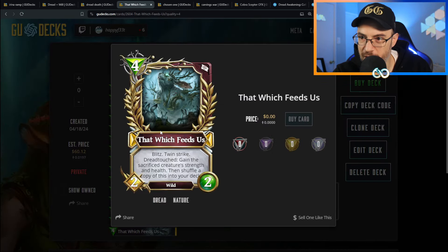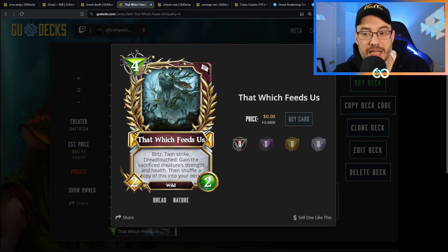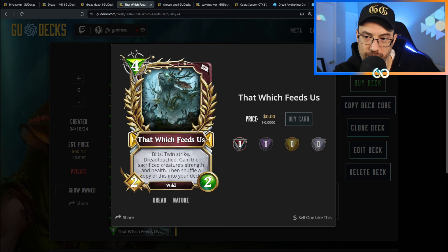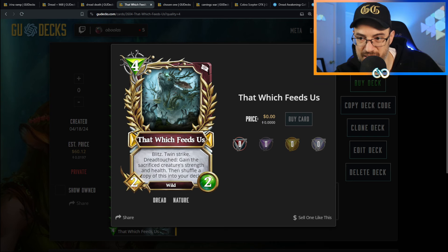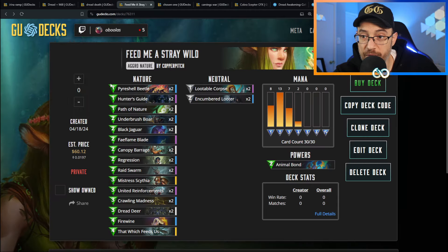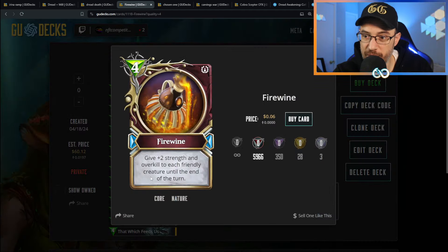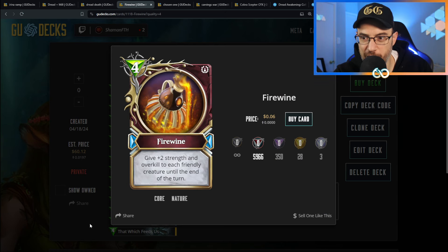That Which Feeds Us is going to be the rock star of this deck. I love the art and I can't wait to try it. It has Blitz and Twin Strike, and for four mana it's a 2/2 Wild. However, with Dread Touched, gain the sacrificed creature's strength and health, then shuffle a copy of this into your deck. So you sacrifice say a 2/2 - now this becomes a 4/4 and you shuffle the 4/4 into your deck. Do it again with another 2/2 and it becomes a 6/6. This thing can spiral out of control - obliterate your entire deck except a couple cards, keep drawing it, keep making it bigger, then give it Overkill with Fire Wine and you basically just win the game.